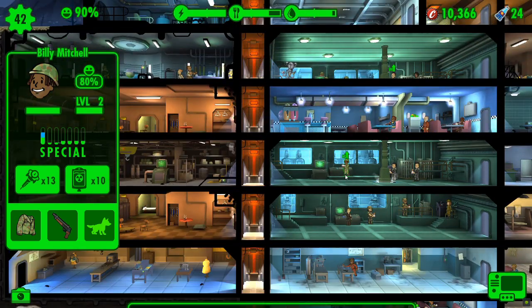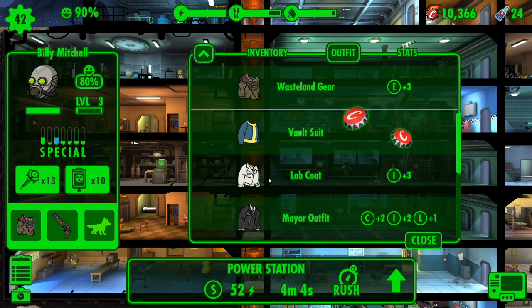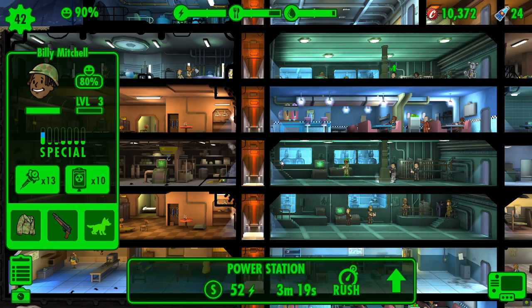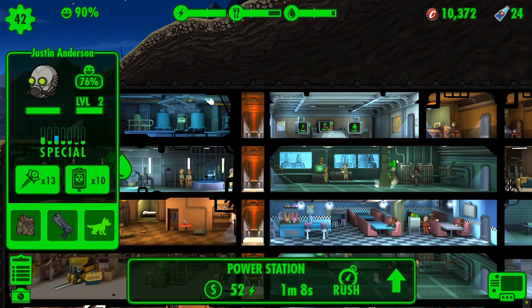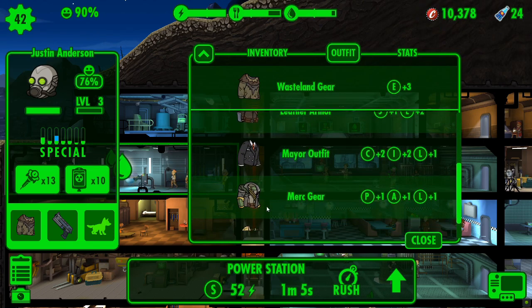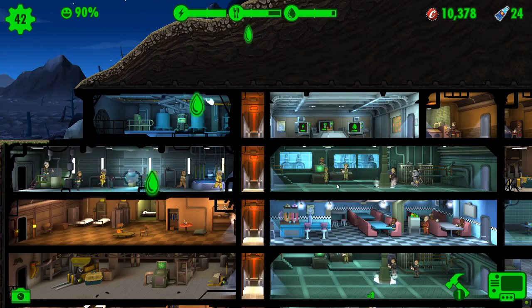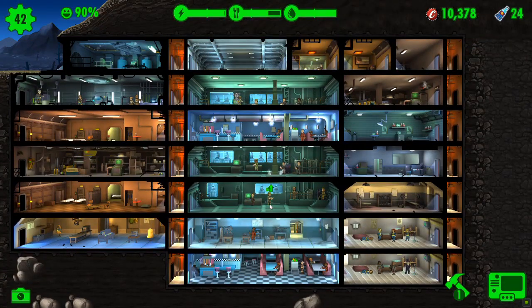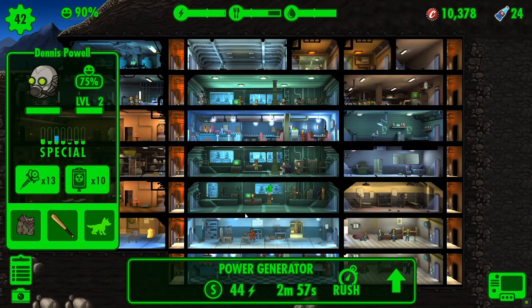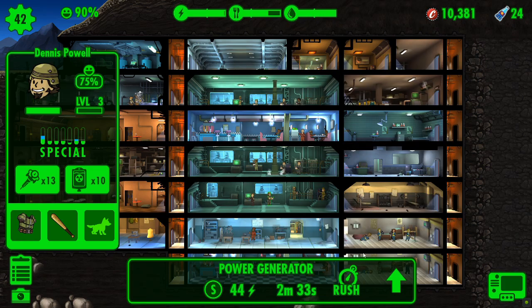We've got plenty of people needing leveling up. Not bad endurance — let's get him leveled up with the wasteland gear and then get him physically leveled up. Put his outfit back on. There's now another one that needs leveling up. We still haven't looked at what room we've unlocked either. Let's get this guy leveled up. I know it's the agility room that we've unlocked, and we will get that added to the shelter.